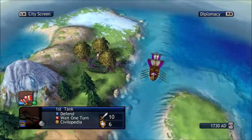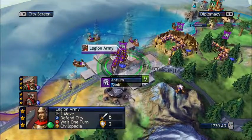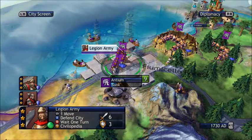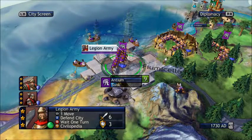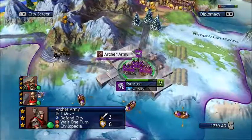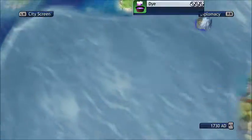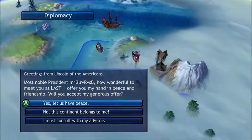I now have a tank — funny, I don't remember the Romans having access to military-grade tanks. But you know, that's the whole fun of this game: you can make a civilization last longer than it historically did. As a matter of fact it's way past 476 AD and the Romans are still going strong, with no barbarians raiding this town. 476 AD was the official fall of Rome, in case any of you didn't know that.